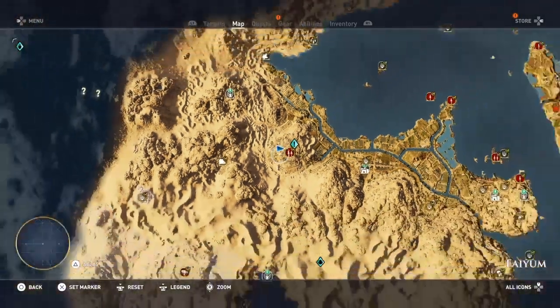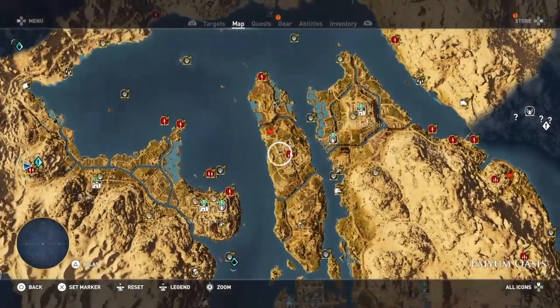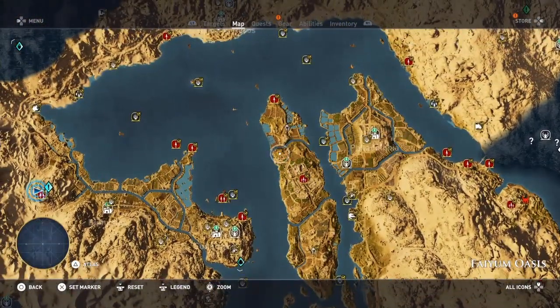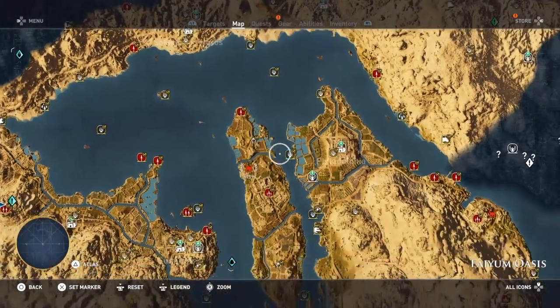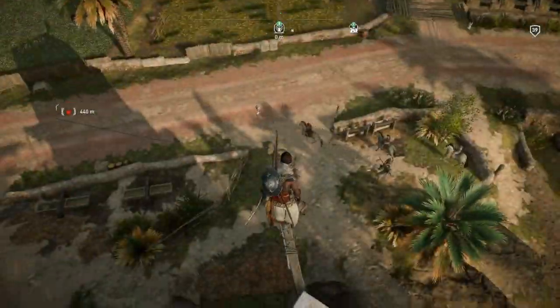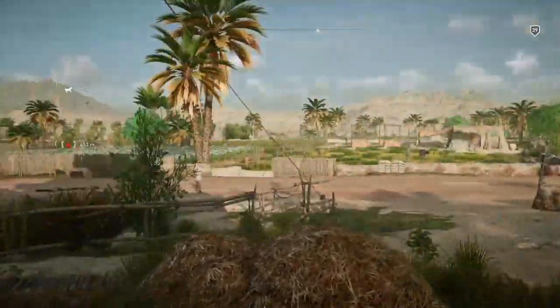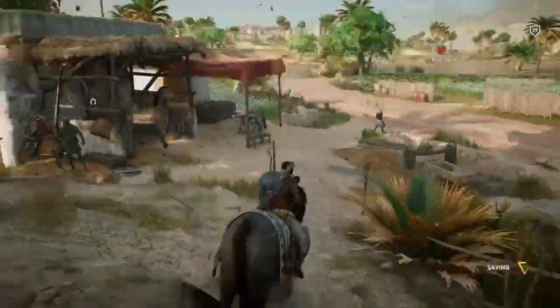And this is called The Hill, and it's in Fayum Oasis. So it's just over here in the island area. After this we're going to go on and continue with the main story, I believe. So speed up the video, jump off, call your horse, and ride to this last guy.